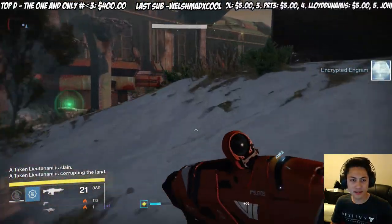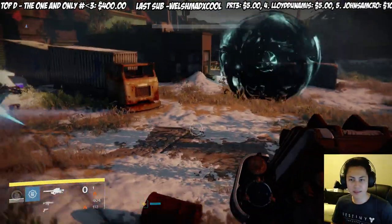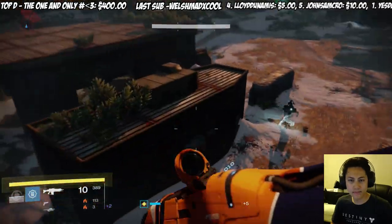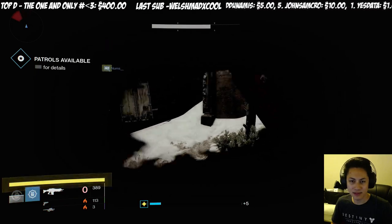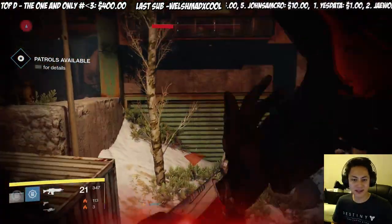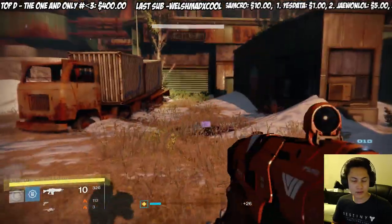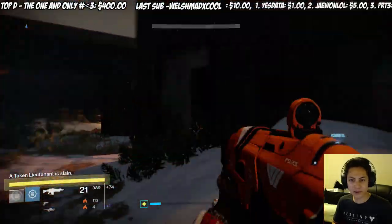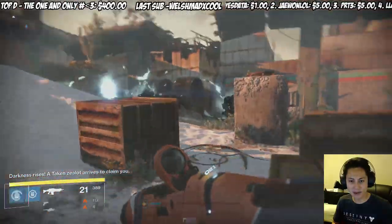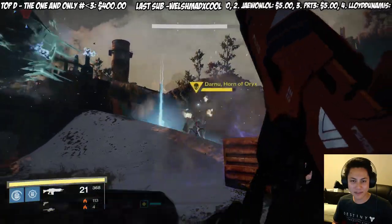There we go — 'a lieutenant is slain,' another lieutenant is corrupting the land. Let's see if we can find him. Yep, he's right there. I'm going to save my rocket launcher for the big boss when he comes out. You definitely want to dodge that because he blinds you and that gets nasty. Another lieutenant slain — I think we have to slay a couple more before... 'Darkness arrives, the zealots arrive to claim you.' Now you know you pissed him off. And here he is. Try not to glitch him out because he'll disappear and you'll have to do it all over again.